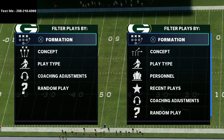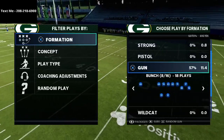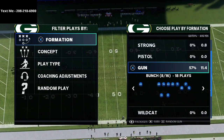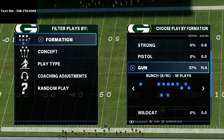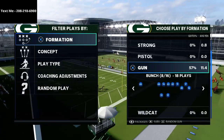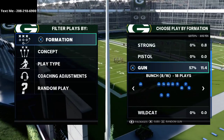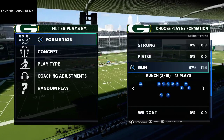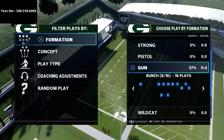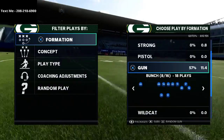We are breaking down a Gun Bunch play today — this is probably one of the most popular plays right now. We're going to show you why it's so good and some things you can do to make it even better. Before we dive too deep, I just released a full New York Jets offensive ebook on the Gun Bunch and Bunch Tight End. The combo guide is $20, the Gun Bunch alone is $15, and the Bunch Tight End alone is $15 — all links are in the description. A lot of people have been having success in Weekend League with this Gun Bunch offensive scheme.